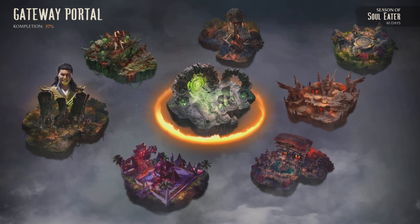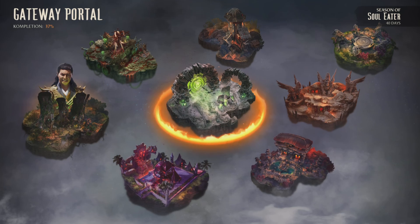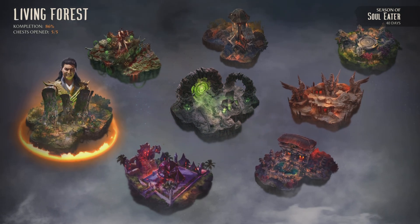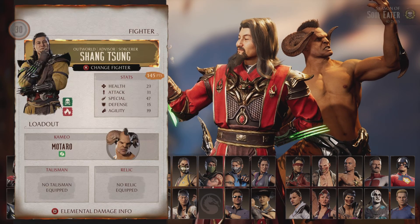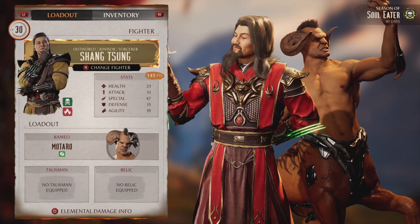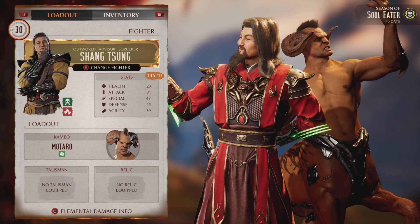The first thing you need to do before you even start playing is to find out who the invading force is. For Season 7, it's Shang Tsung. The main reason why is elemental damage. Each fighter has a specific type that can be used to your advantage. Looking at Shang Tsung, his type is Acid and Fire.